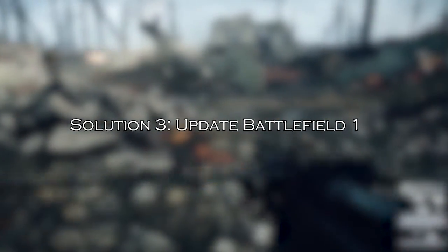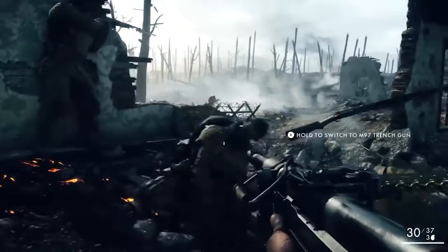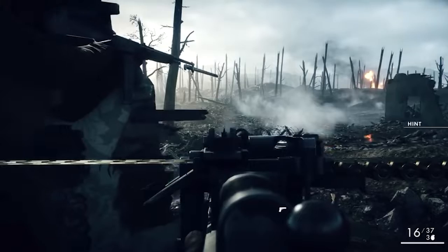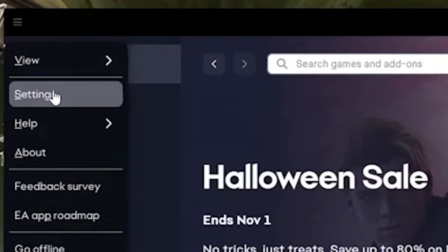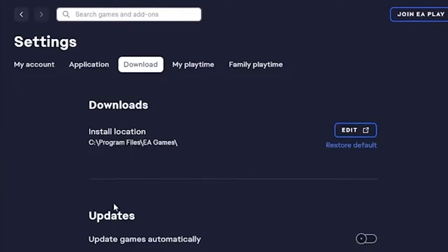Solution 3: update Battlefield 1. Outdated game versions can also be a culprit. Ensure that your Battlefield 1 game is updated to the latest version. Open the EA app, click the three-line icon, and click Settings. Navigate to the Download tab, locate 'Update games automatically,' and make sure it is enabled. Moreover, check if any update is available and then download it manually.